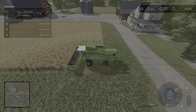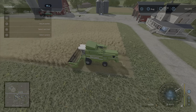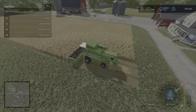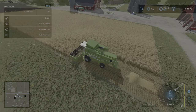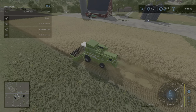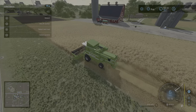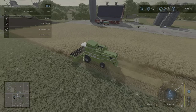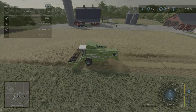Once you have everything started, press your button to go forward and you are harvesting your crop. At the bottom-right corner it will tell you what you have in your harvester, what kind of crop is in there — in this case wheat. You just continue to go back and forth and harvest your crop.